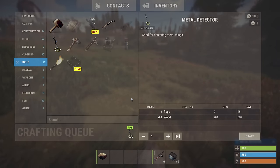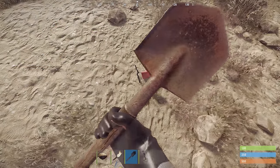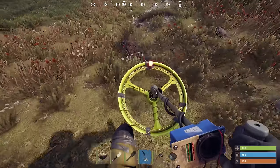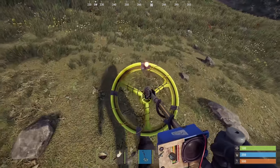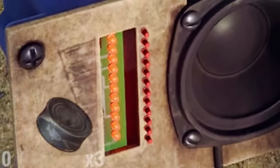The metal detector is a default blueprint at the moment. It costs 2 rope and 200 wood to craft, because naturally that's what they're all made of. The shovel doesn't appear to be craftable just yet, so I'm not sure on that one. To use the detector, simply whip it out and start moving around, and as soon as you get fairly near to something metal in the ground it'll start beeping. You'll also notice some LED lights which give you a visual indication of how warm you're getting.